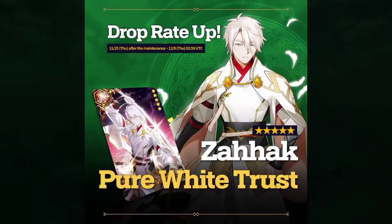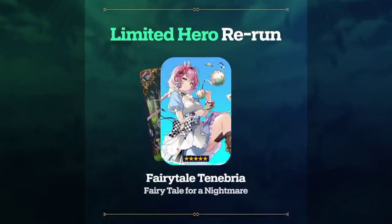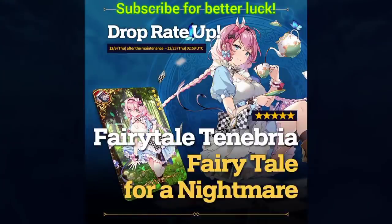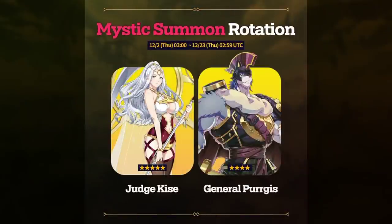Drop rate up for Zahak with Pure White Trust artifact. Cidd with Cradle of Life — Cidd is very good for Wyvern and other PvE content; for PvP you can use her extinction, and she'll definitely facilitate your life in Wyvern. Limited hero rerun Fairy Tale Tenebria with her limited artifact — she's very cancerous; put all your best speed on her with effectiveness and you can mess players up, though you can get outsped fairly easily. Limited heroes are generally more worthy of summoning compared to non-limited RGB heroes.